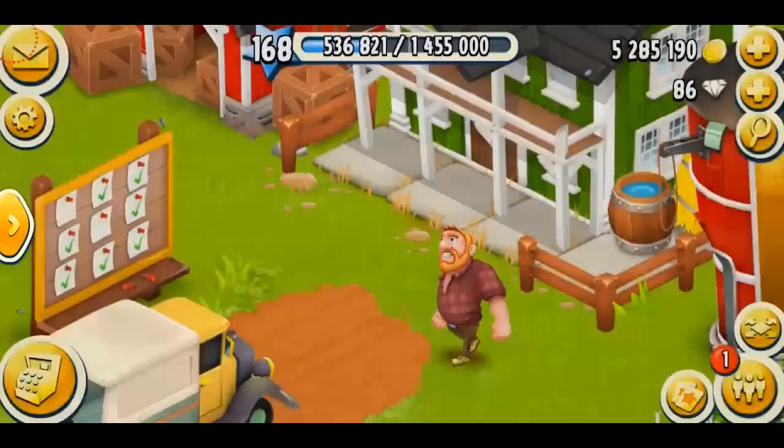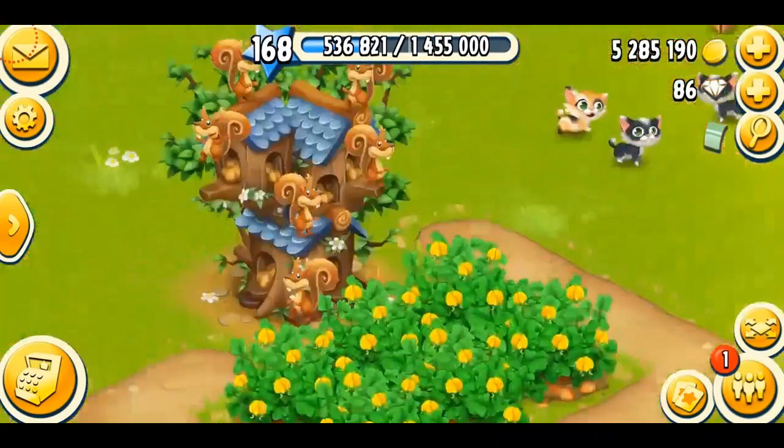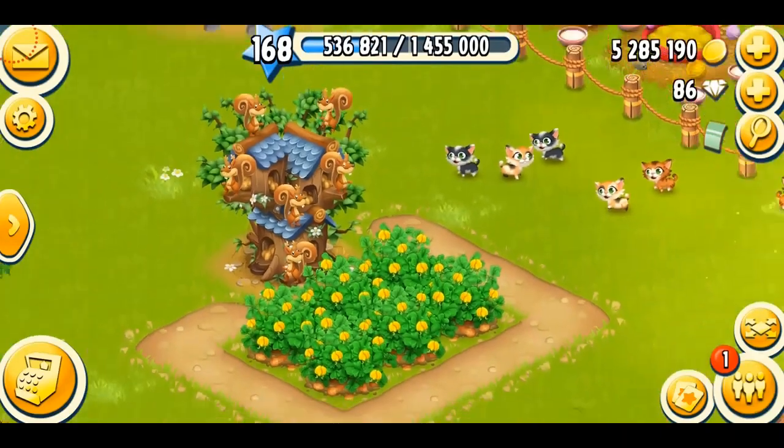Greg needs some rice - I don't have any rice, Greg, so go away. If you guys come over here to the front of my farm, close to my honey tree, this is my beautiful little squirrel garden.